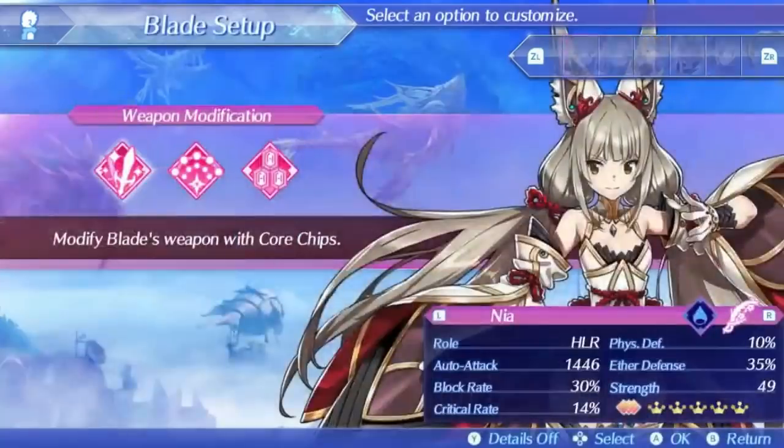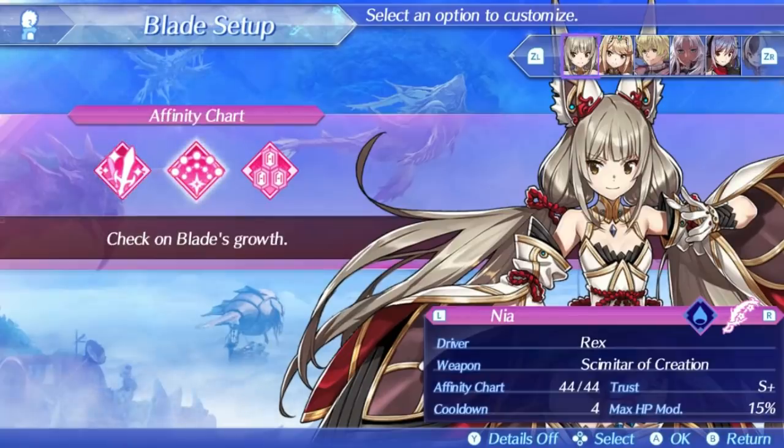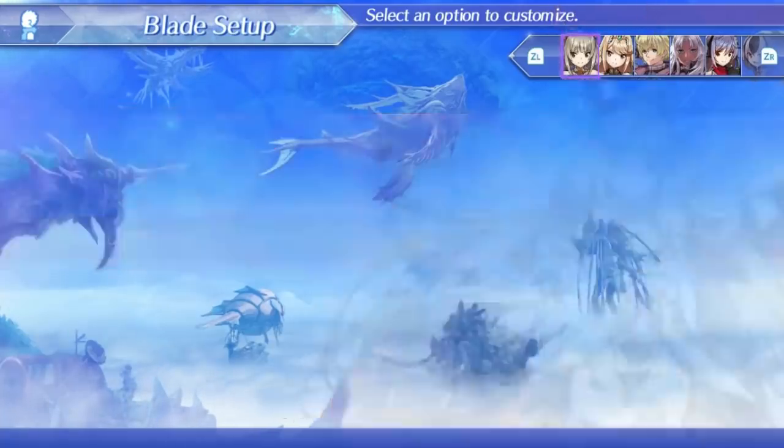Her auto attack stat is pretty high for a healer, which is good since that directly affects her healing art, and her block rate is also pretty nice for a healer. Her crit rate isn't that fantastic, but that isn't really that important. Her defense values are 10% physical defense and 35% ether defense, making her much tankier on the ether side. Her stat mod is 15% health mod, which is decent for even more survivability on Rex, and she has a cooldown of 4 when maxed out, giving her decent availability. Now let's check out her skill tree, because it's an interesting one.